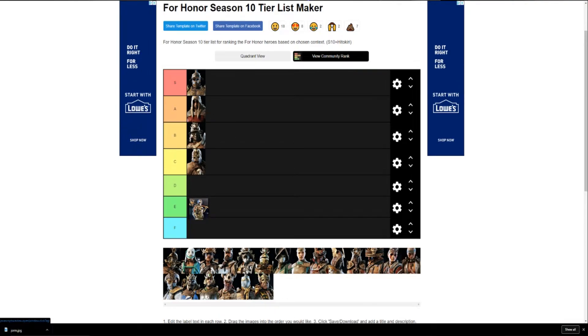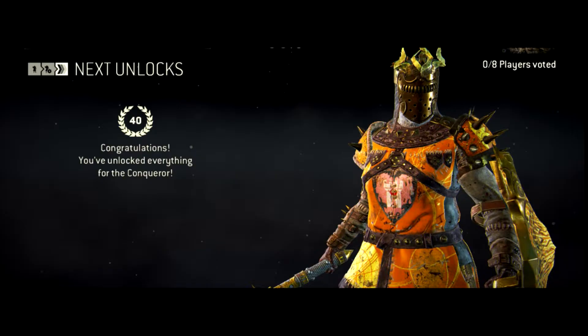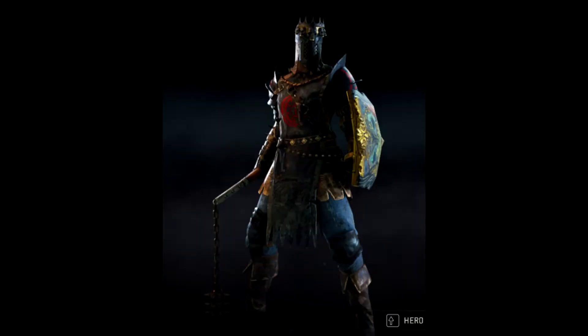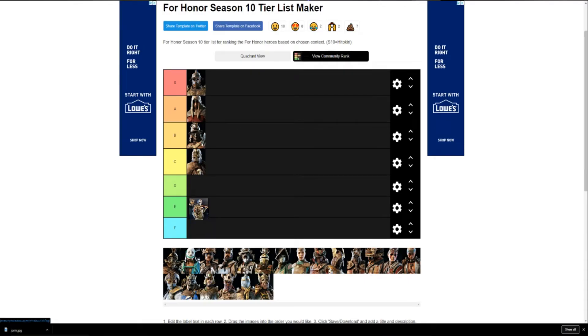Conqueror — this is gonna be a surprise, but Conk is low-key B tier. A couple of his helmets are cool, but overall his high-level design isn't all that. The new bucket-head piece, I'm really not a fan. I've seen some cool looking Conks, but nothing that blew my mind into S tier. Also, if you play Conk, I don't like you — we're just gonna leave that right there.